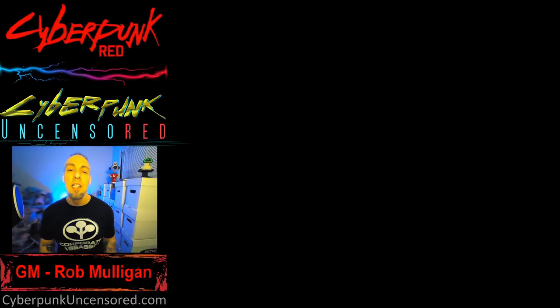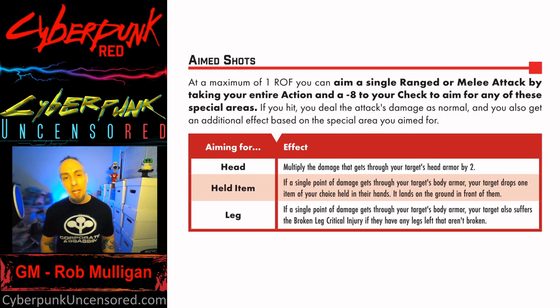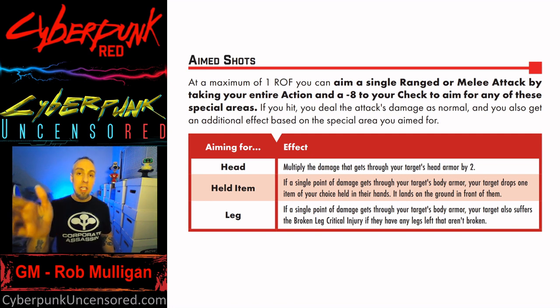This section is all about aimed shots. In Cyberpunk Red there are basically three ways to take an aimed shot. No matter which way you choose, you take a negative eight to your ability to hit. So if you're using Handgun or Shoulder Arms — like a rifle, where it'd be Reflex plus Shoulder Arms plus 1d10 — you're taking a negative eight modifier for an aimed shot. You can also do this with melee attacks.